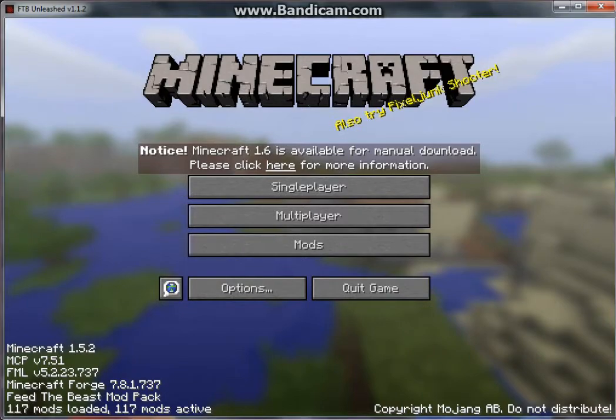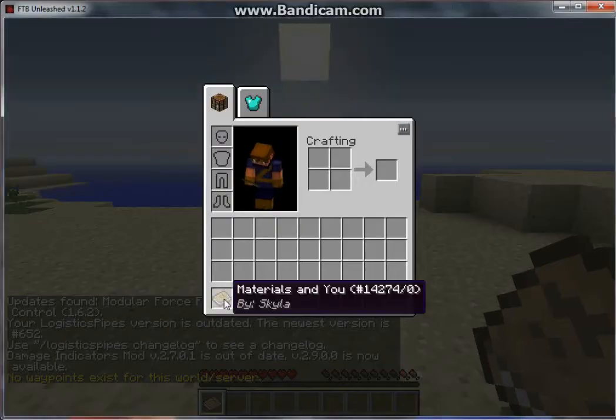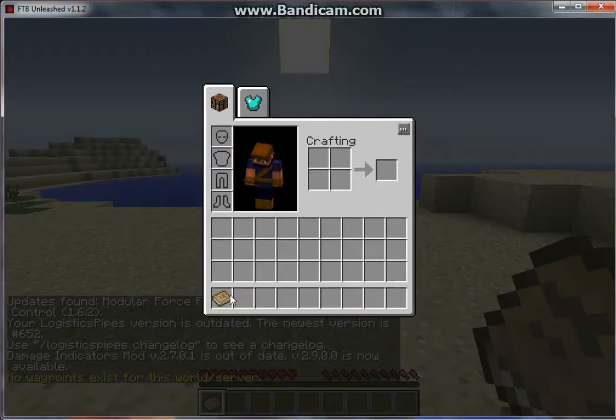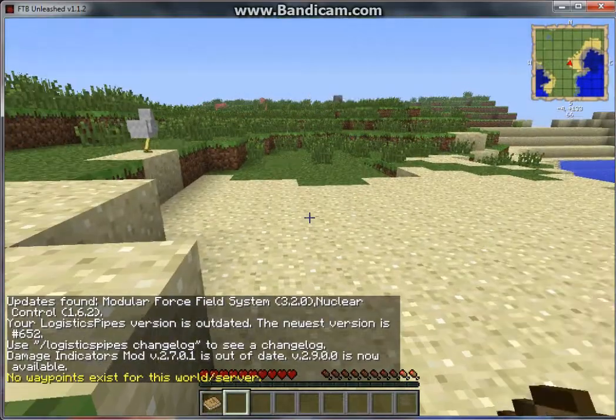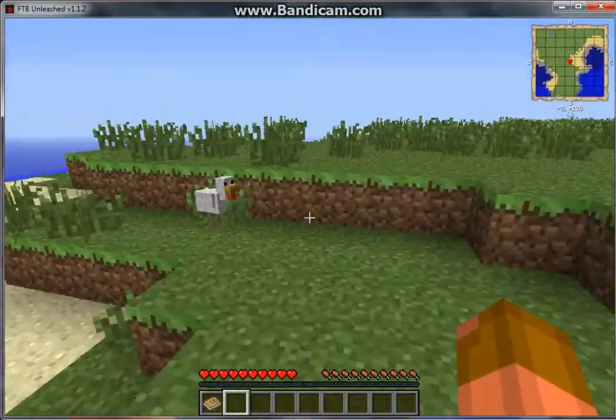Just waiting for the world to generate. Okay, we have this Materials on You book — it's from Tinker's Construct. Looks like we spawned in a plains biome. That's a pretty nice biome.